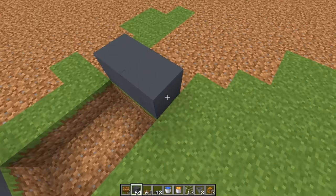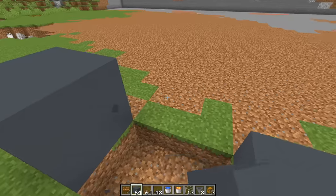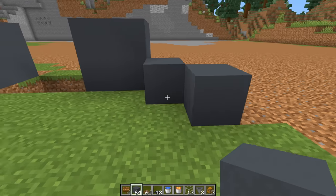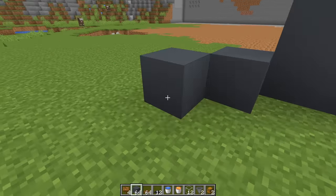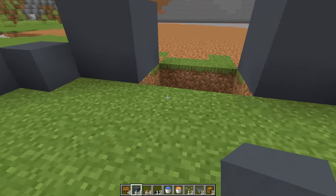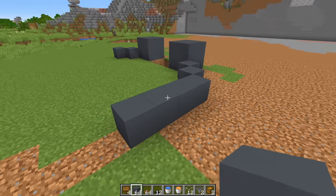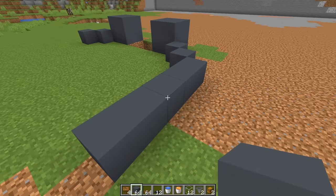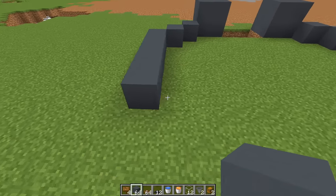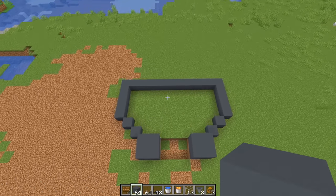Then we're going to build two by two pillars on each side, each two blocks high. Next, come to the corner of these pillars and build out two blocks on each side — that should give a seven-block gap in the middle. Step out one more time and come back four to five blocks, then connect these two back corners up.